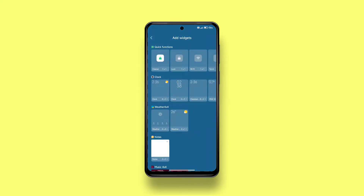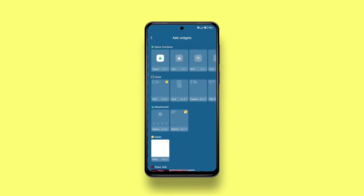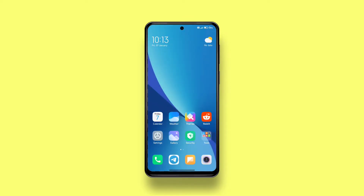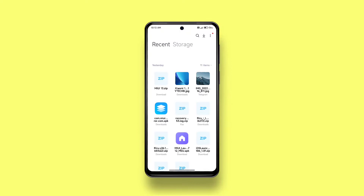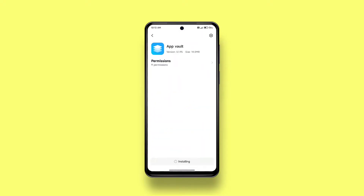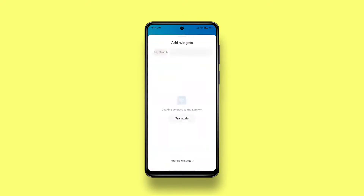As you can see, the widget store is still not showing up. So after you meet these requirements, go to your browser and download the latest version of App Vault from APK Mirror, then install it. After you have installed App Vault, the widget store should work just fine, though it takes a really long time to load, but those beautiful widgets are worth it.